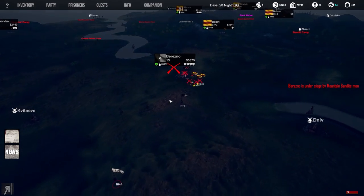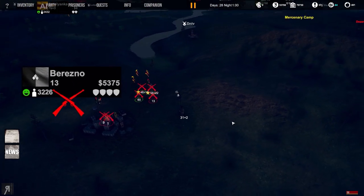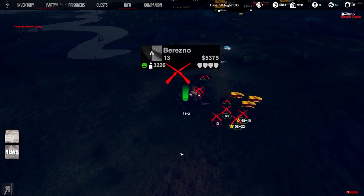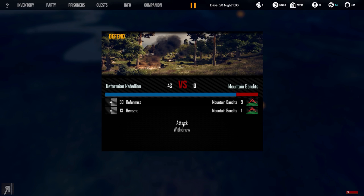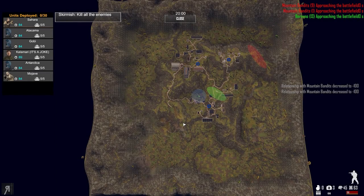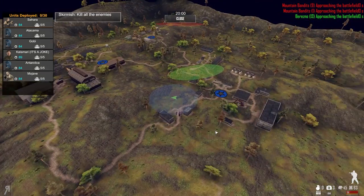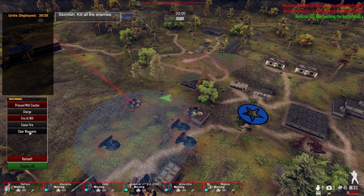They've added something rather significant: enemy grouping. This means if two enemy groups are next to each other, they will help each other out. Before, you'd attack a single enemy group and only deal with that one, but now if you attack a party of 30 and there's a party of 60 right next to them, they'll all group up against you - which is going to be pretty harsh, but I'm looking forward to it.